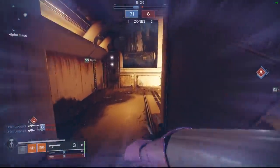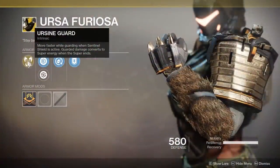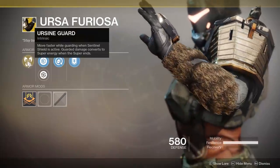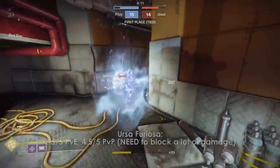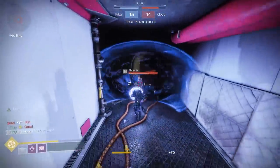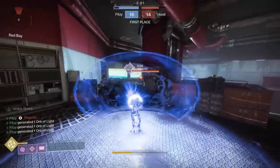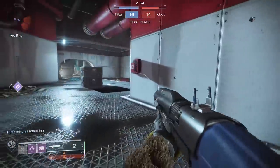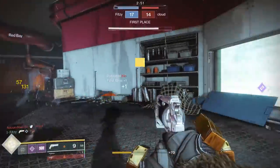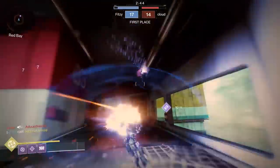First, we're going to talk about the new Forsaken exotics individually, starting with Ursa Furiosa. These gloves give you super energy depending on how much damage you end up blocking with your shield, to the point where you can chain this super over and over again. This is especially notable in Crucible, where I've seen some insane chaining of supers because you don't really need to block a ton of damage to get the majority of your super back. The smarter people get about not shooting shields, the worse these gloves will get, but the better you are at putting yourself in front of damage, the better these gloves will treat you.